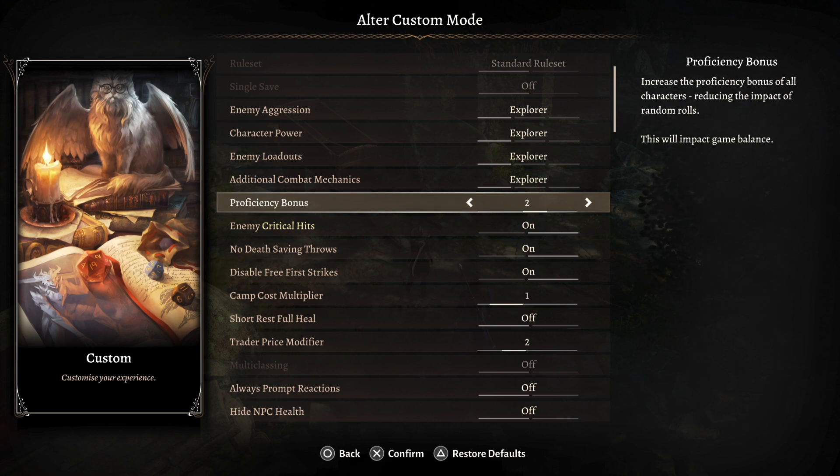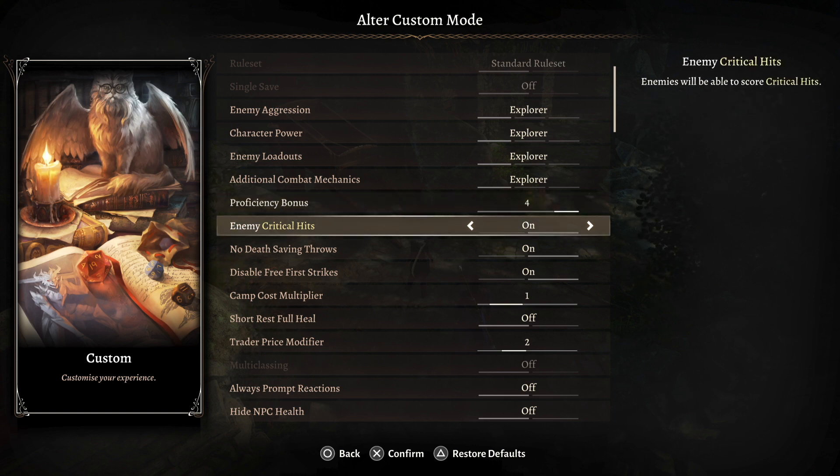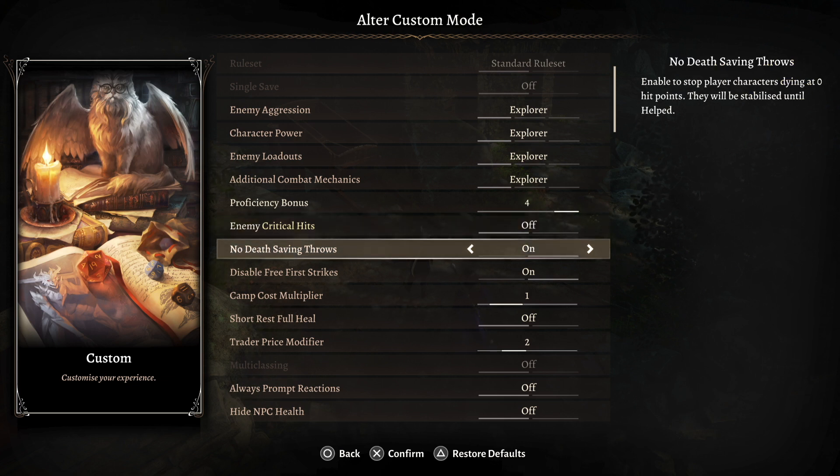Proficiency bonus, pop that up to 4 so you'll have less trouble rolling the dice. And this is important — enemy critical hits, turn that off. If you're only going to do one thing, this is the one you should do, because this will give you a much better chance of making it with just two players and lower the difficulty to a level where two players can handle the game.